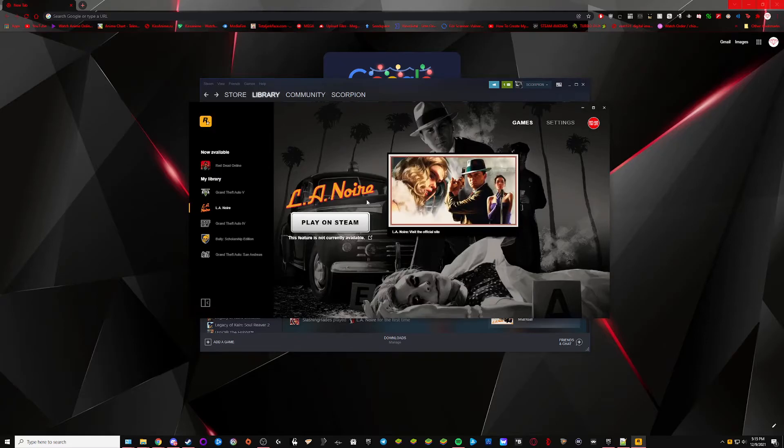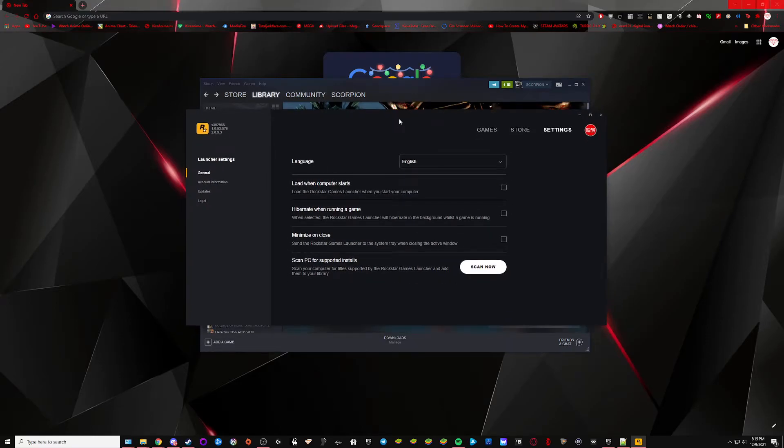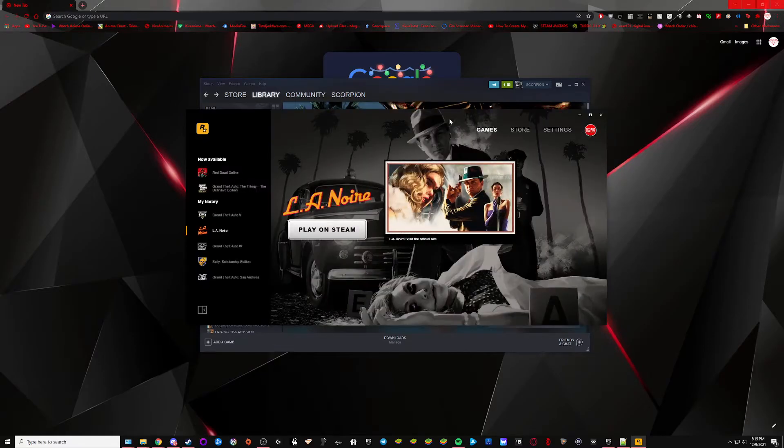Here we are — as you can see, here's my account, my game is there, and I have this through Steam so it says play on Steam. Once you're signed in like this and the launcher is up, I have settings so that the launcher doesn't open when the PC starts, it doesn't hibernate when the game is running, and minimize on close is disabled so it completely closes out.